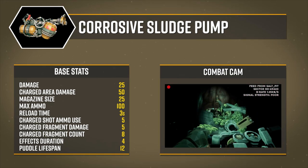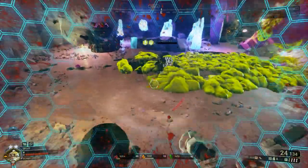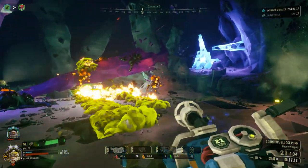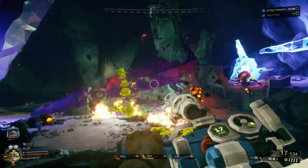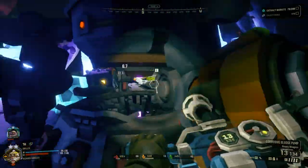In addition, the weapon also uses a unique charge mechanic, either firing a single fragment of Sludge or a large blast containing multiple fragments but consuming more ammunition. This is done by either tapping the fire button to fire one fragment or holding down the fire button to charge up its attack. Corrosive damage compared to other elemental damage types is not affected by Biome and deals bonus damage to Koronar, Mactera, and Rival tech.